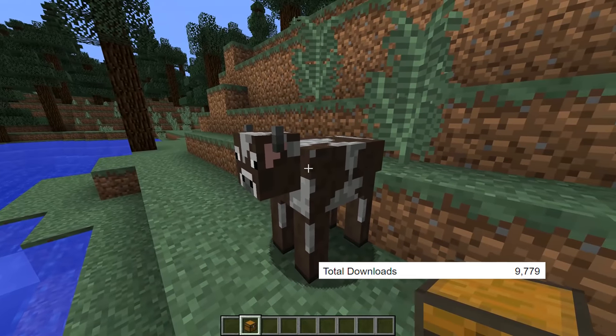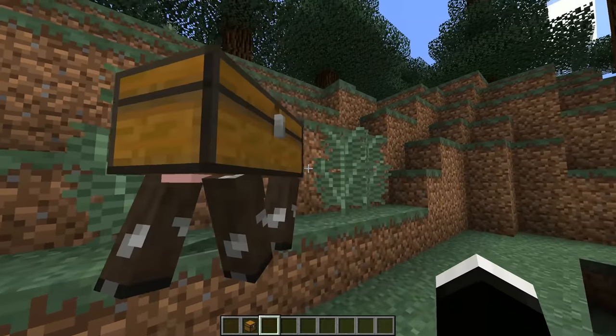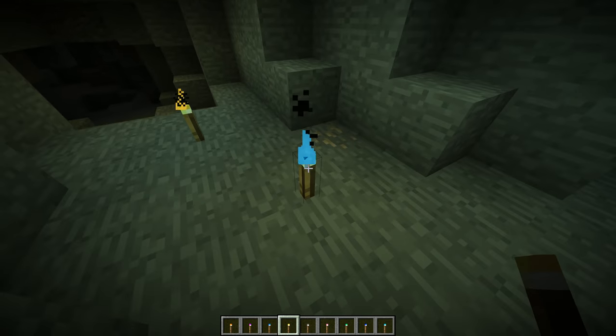Next up, we have the Chest Cow mod, and this mod literally allows you to put a chest on a cow and make a chest cow — because why not? The next mod up is the Albedo Torches mod, and this mod adds colored torches to the game. That's all it really does, but it's just a really cool feature, honestly.